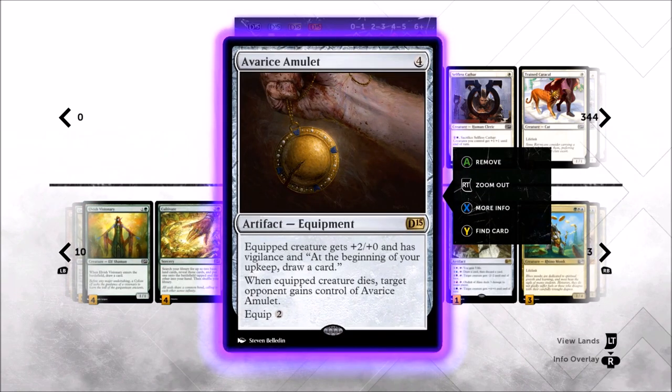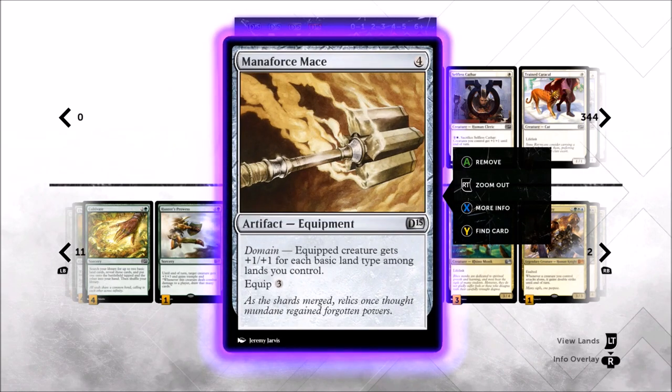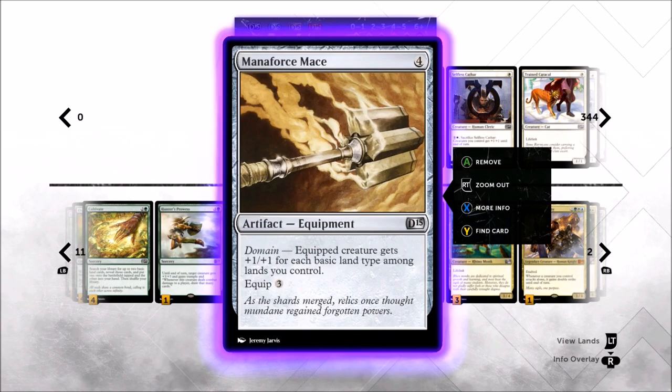At four mana we've also got the Avarice Amulet equipment — plus two plus zero and vigilance, and you draw an extra card every turn. Definitely a good piece of equipment. The drawback is that when your opponent kills the creature it's equipped to, they get the Amulet — but most of our creatures are big enough that it'll be fairly safe; you're not going to lose it to a Shock. We're playing two copies of equipment in the deck because we have two Mystics. If you play your first Mystic and draw a card, your second one won't be dead. Mana Force Mace will obviously make something really, really big.